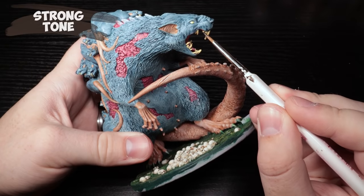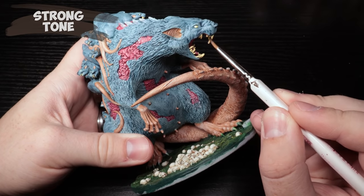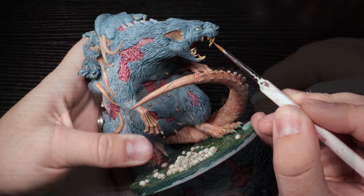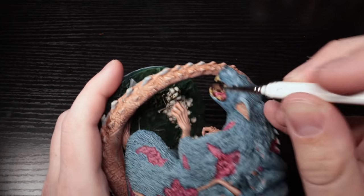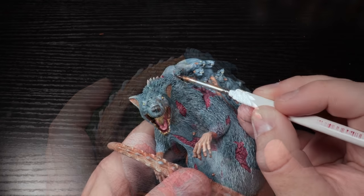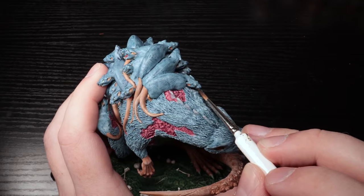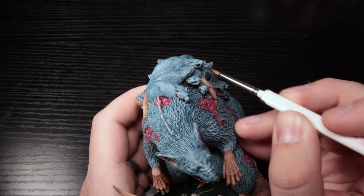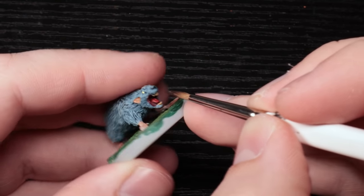We got Strong Tone out — this is essentially Agrax Earthshade if you're using Citadel paints. This is just a dark brown, and it's to darken it up, pump up that contrast, and make it look dirty and disgusting. I don't want these to be clean — they shouldn't look great; that's part of the whole point. And it's fun to paint gross stuff because you can just go to town with it. There's no amount of 'too much' I could have done here. Even if it pooled and made almost a black tooth, that would have been awesome.